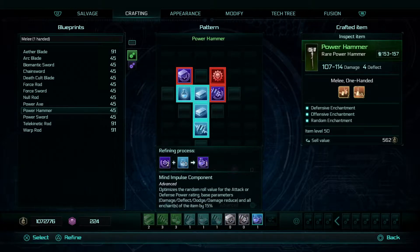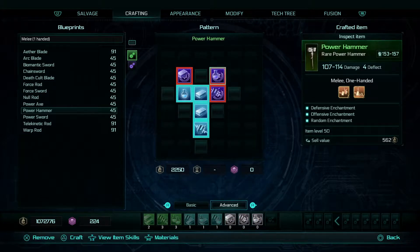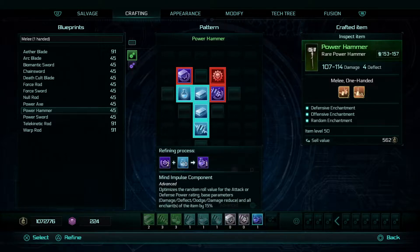I can go on and put another one in that slot. If I read the tooltip, it optimizes random roll for attack and defense — 15%. So that one's not quite as good. But it's all enchantments of the item by 15%, so it's not even just the ones next to it. It does 15% for everything. So it might not be as powerful singularly, but it does all enchantments.